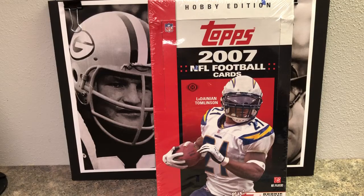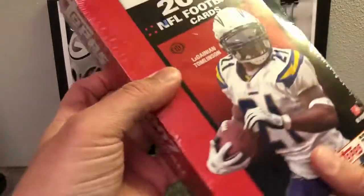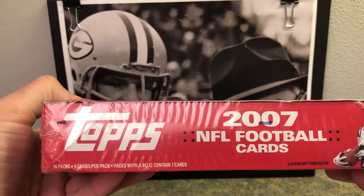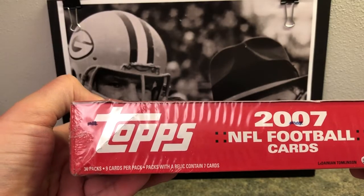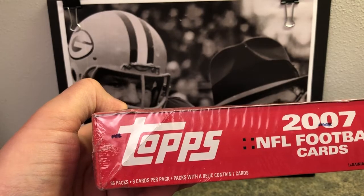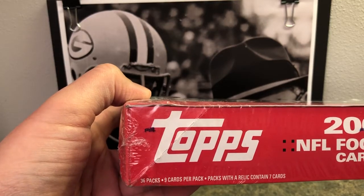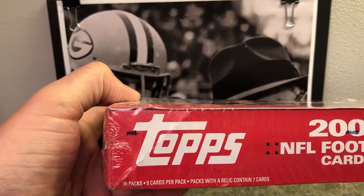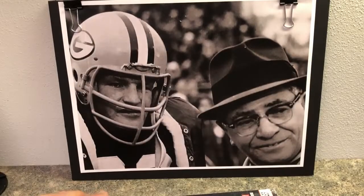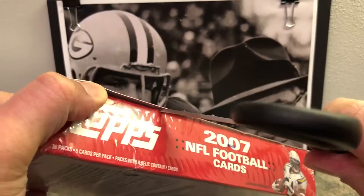Hello everyone, Badger Jeff coming to you with a box break today, looking at 2007 Topps Football, hobby edition. This is not the chrome, it's just the regular box. We've got rookies of Adrian Peterson, Marshawn Lynch, Joe Thomas, Darrelle Revis, and the number one pick Jamarcus Russell — hopefully we don't get too many of those. 36 packs, nine cards per pack, and you can get a relic — if you do, you get seven cards per pack because they're thicker.